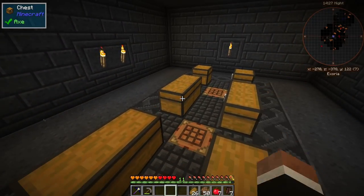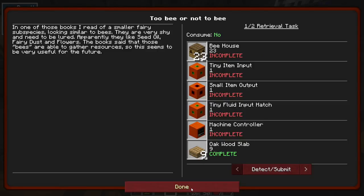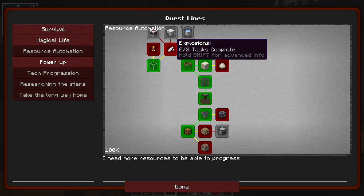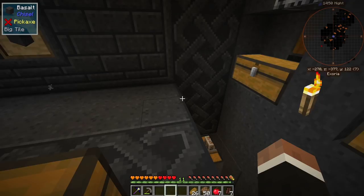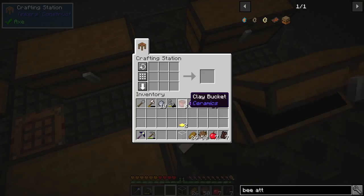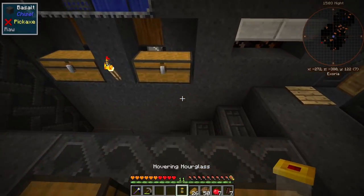We can get our final buff here. I'm not sure where we left off - let's see what we need to do. We're gonna want to get into the crystallizing and stuff. Manually pouring in liquid is quite cumbersome. We're gonna do the hovering hourglass. It's gonna need some plates and a piece of glass. I think this is the recipe. There we go - one hovering hourglass.